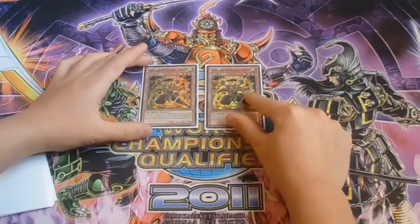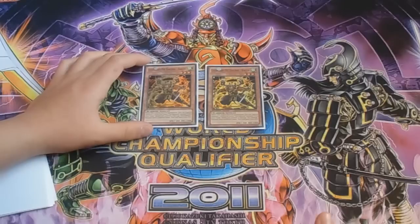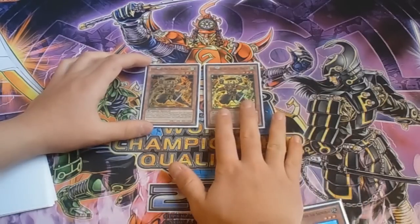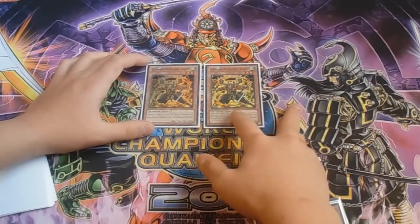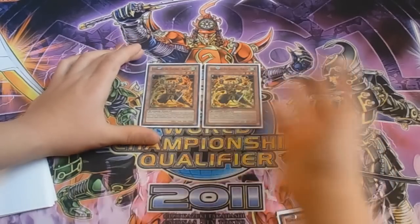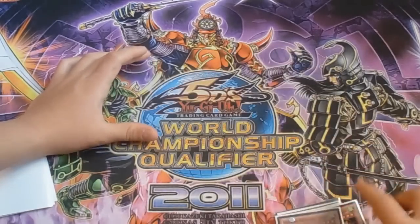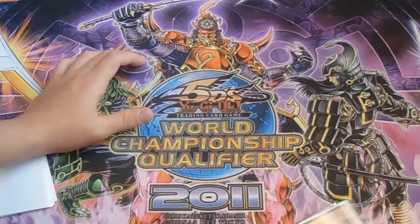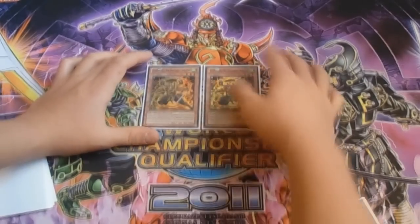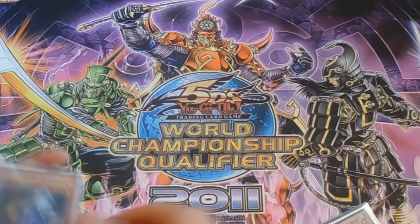Next I play double Six Samurai Kageki. With Shadow of the Six Samurai on the field he becomes around 3700 attack, which is pretty broken. Kageki gives you instant Shien plays — having three Smoke Signals makes it so you can get an instant Shien out just like that. I'm running him at two right now, though I might bump him up to three. Two has been working fine, and as the format progresses I'll be doing updates on this deck.